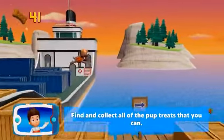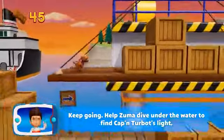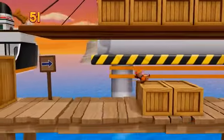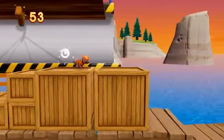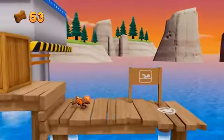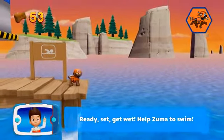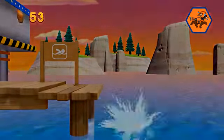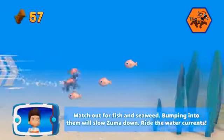Find and collect all the pup treats that you can! Keep going! Help Zuma dive under the water to find Captain Turbot's light! Choose the Pup-Ability that will help you to keep moving! Ready, set, get wet! Help Zuma to swim! Watch out for fish and seaweed — bumping into them will slow Zuma down! Ride the water currents!